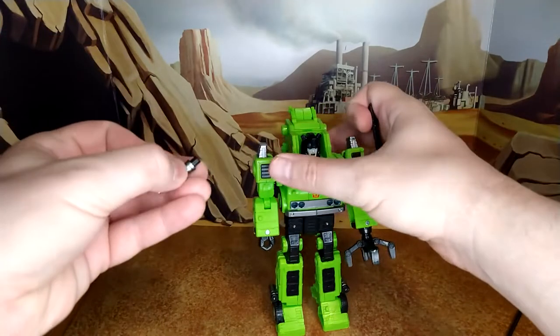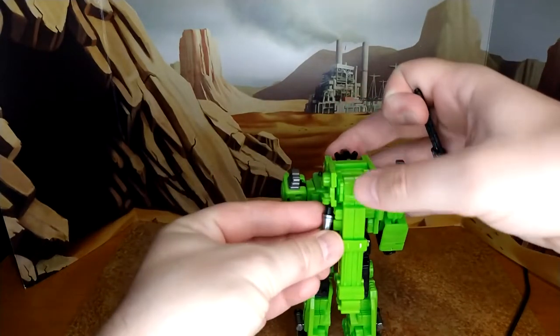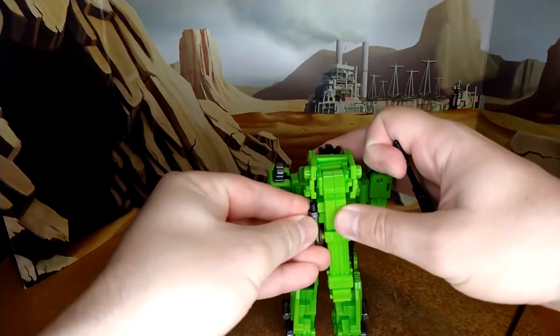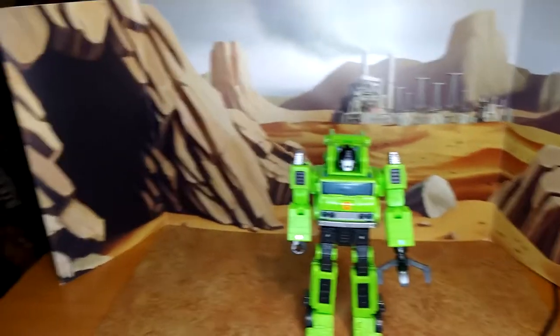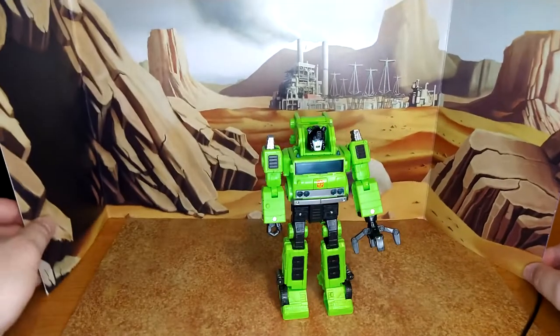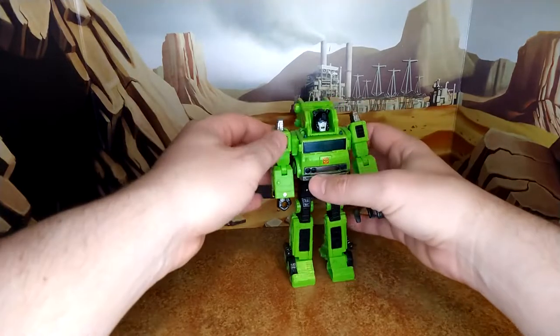I usually put Grapple with the cannon, but I really prefer to have the claw for Hauler — put them differently. One thing is that for obscure characters I have a shelf for that — stuff that wasn't in G1. But this one was G1, so he's gonna go on my G1 shelf, which is pretty cool, because I think he deserves it — that's where he started.